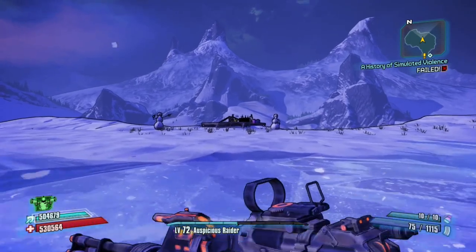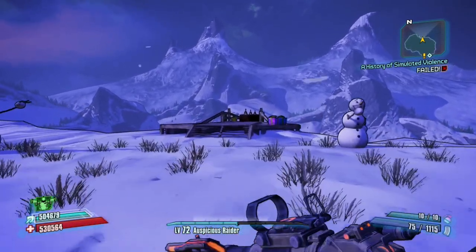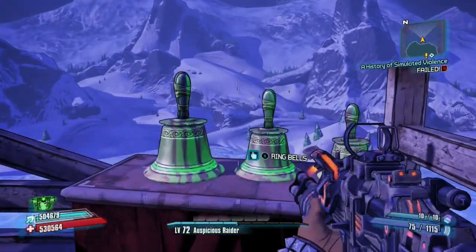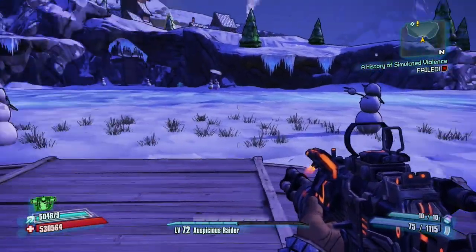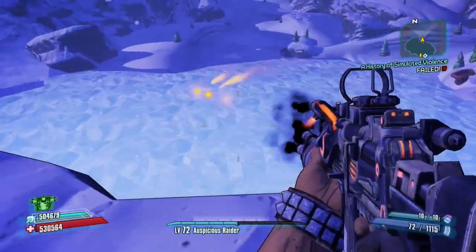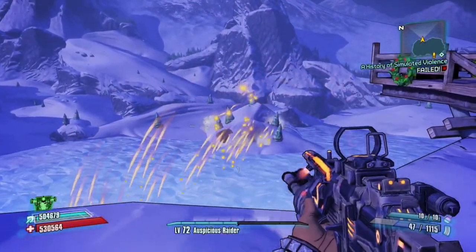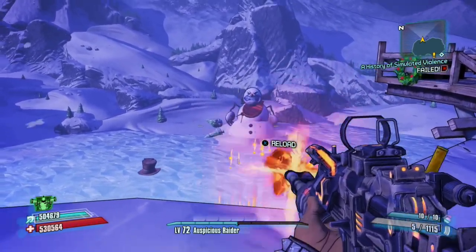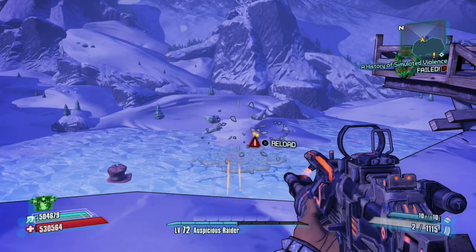Now onto the money shot glitch, which is almost identical to the unlimited ammo. The only difference is you're going to need one bullet in the chamber, and you're going to want to shoot your main hand first and then your off hand. What I like to do is empty my main hand until there's one bullet in the chamber, and have my rocket launcher in slot 2.